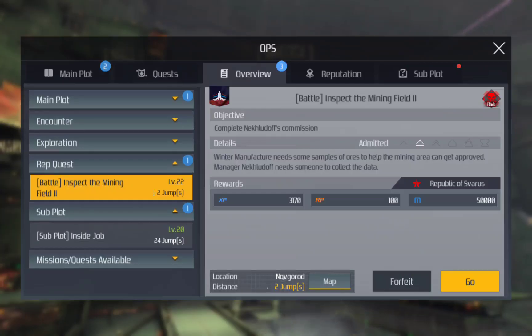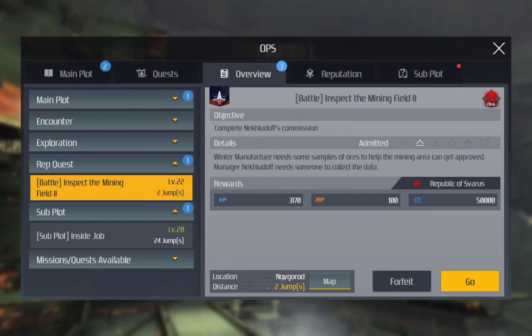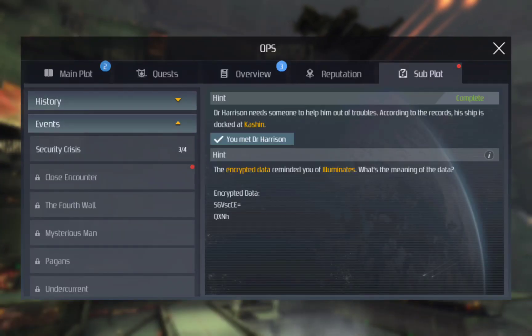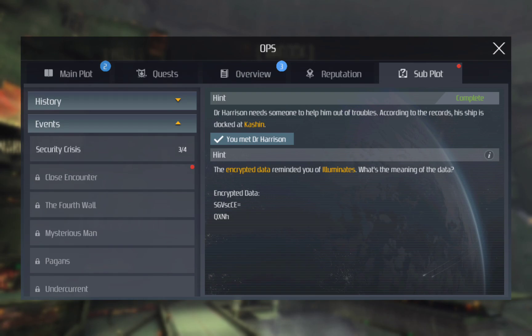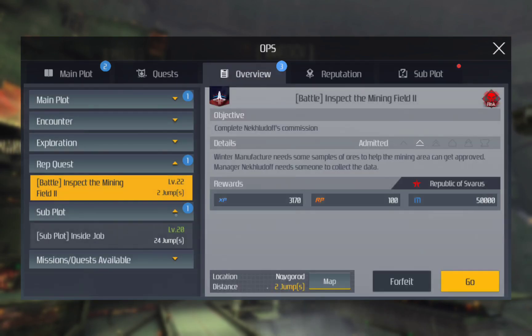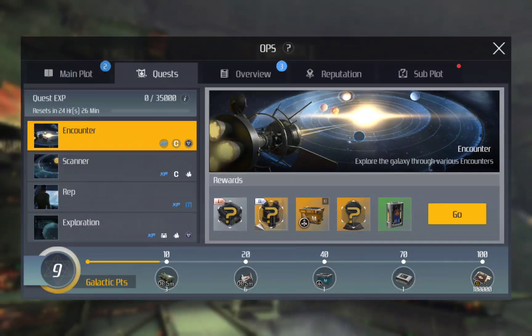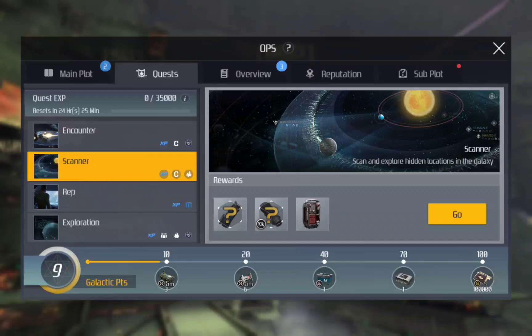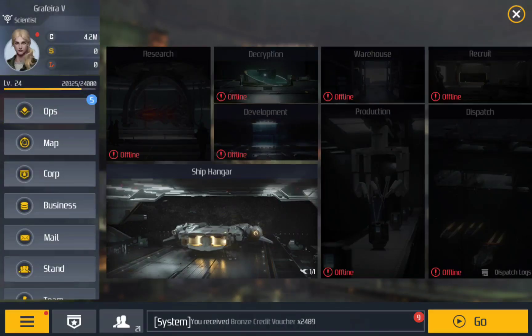That subplot is 22 jumps away. Some missions won't help you at all because you're using a ship they don't allow, so make sure you eventually go back to the base and change ships. I was doing this subplot, I died, and then I spawned back at home — which is why it's 22 jumps away now.